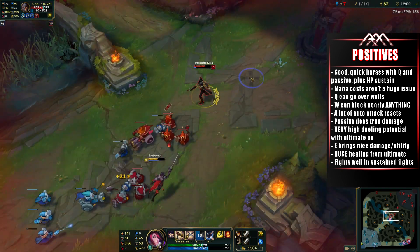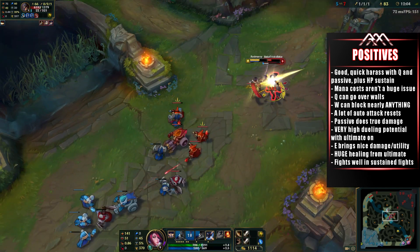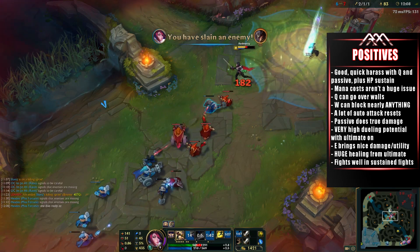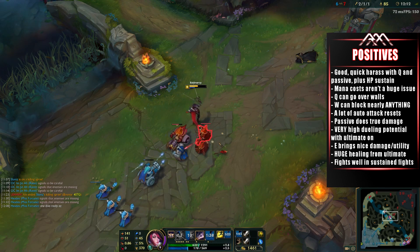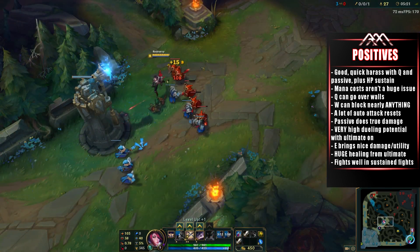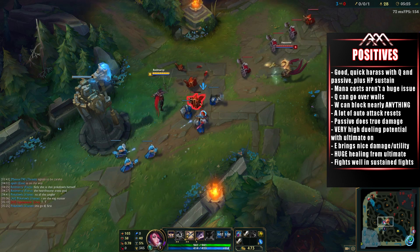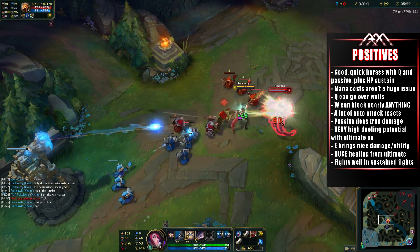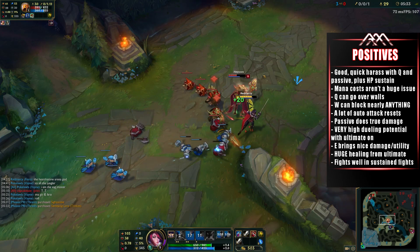Her passive not only gives you HP, it deals true damage, which is pretty damn sweet when trying to kill a tank. Her ultimate instantly gives you four vitals to proc, dealing a huge amount of damage while also getting a lot of HP back, especially if you kill the target or proc all four vitals, getting the huge healing fountain underneath the champion you just killed, which can also heal your team. Fiora, being a duelist, obviously has very high dueling power, so you want to make use of that, especially taking into account her ultimate and just how much potential it really gives you.